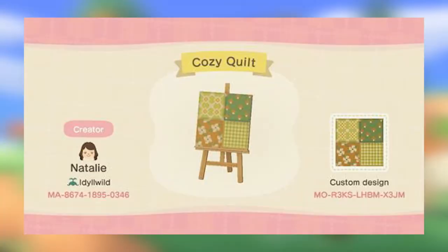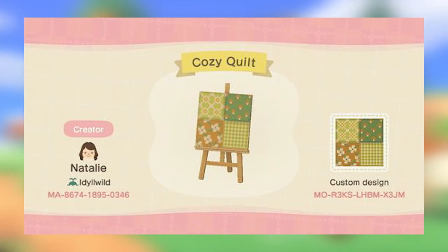Next up we have a little cozy quilt design. I really like this one because it's got that green and orangey vibe to it. I like the quilt paths — I think they look really cute and make for really nice little picnic areas.